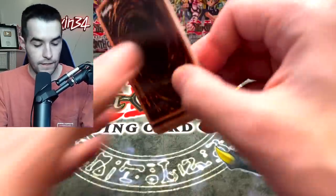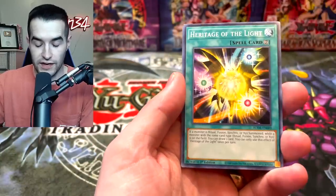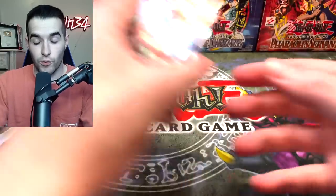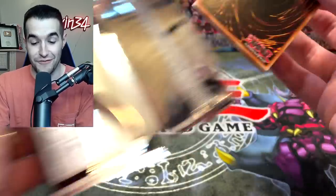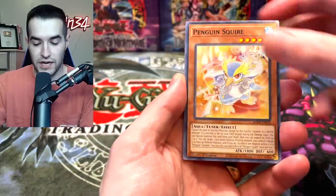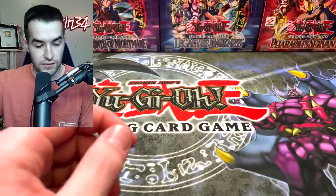Next one — Starlight, come on! Starlight out of one box — never done that before. I usually have to open multiple cases, which just makes sense with how rare it is. Just consider yourself lucky if you've opened one box and got a Starlight, you did very very well. Magic Key Battle, Abyss Keeper, Penguin Squire, Mimicking Man Eater Bug, and the Meowst Click.